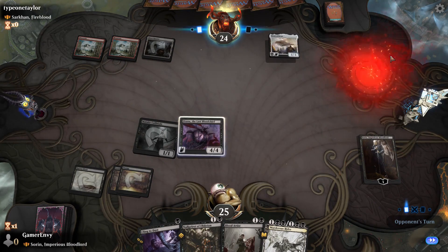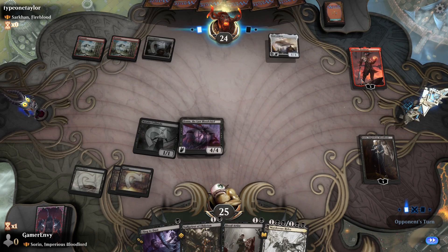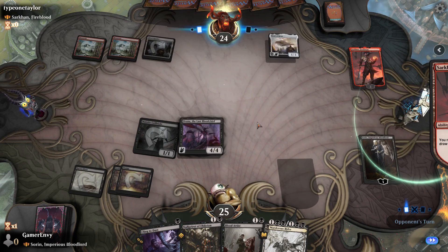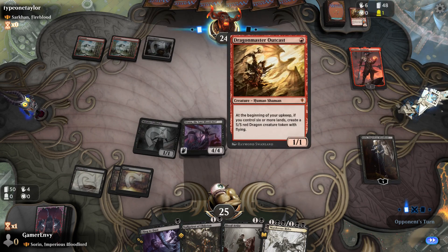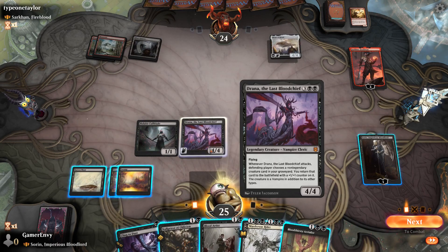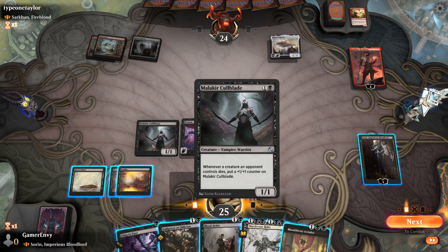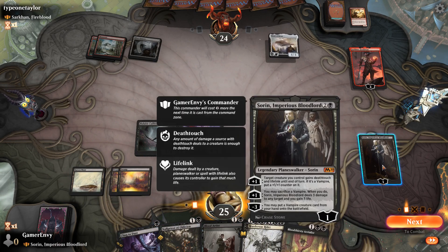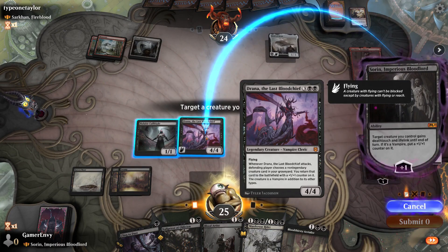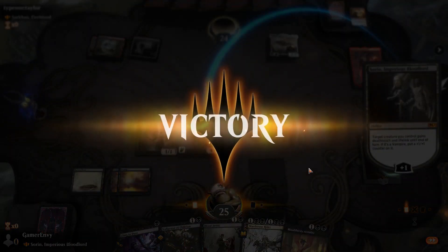Dragon Quartermaster — that's a ballsy one. Here's my plan: whenever you gain life this turn. Let's go Drana and scoop. Beautiful.